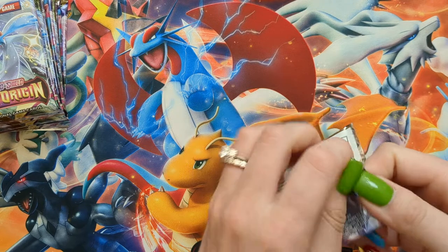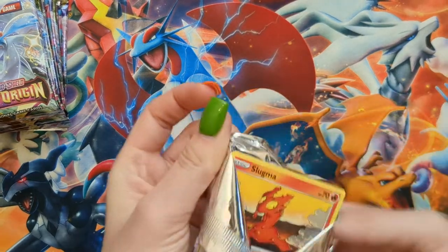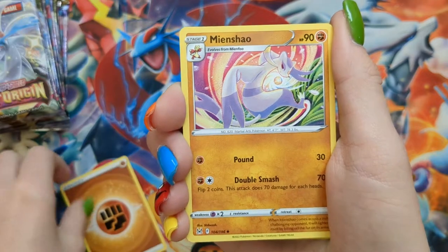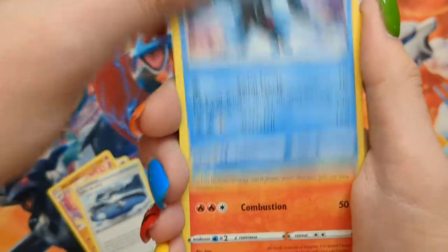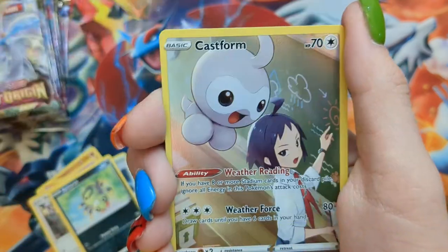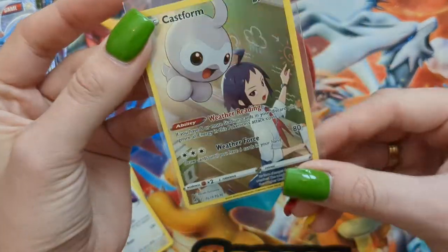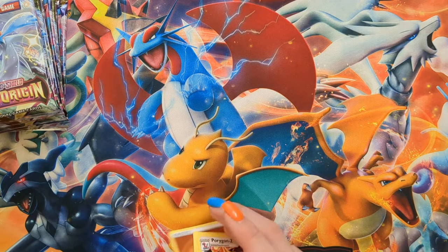I've got quite the stack of cards going here. I will already be well-equipped in the commons and uncommons. Pack twenty-two: Fighting Energy, Man Chow, Lake Acuity, Luminion, Slugma, Clefairy, Apum, Spinarak, Litwick, a Castform Trainer Gallery card, and a Porygon Z. Another Trainer Gallery card — that's three so far, very exciting, since they are my favorite.